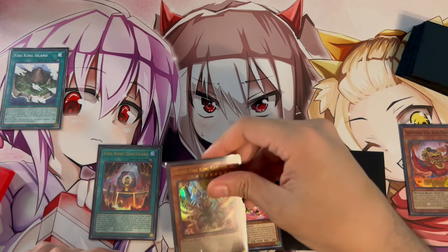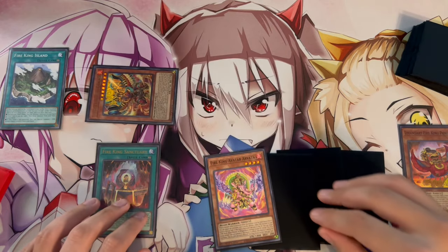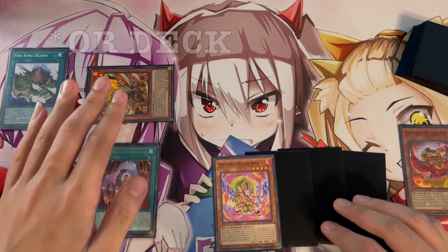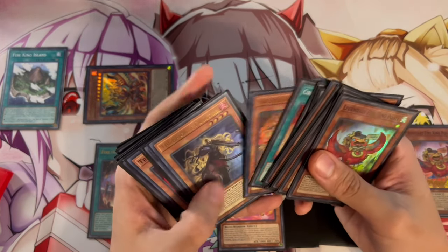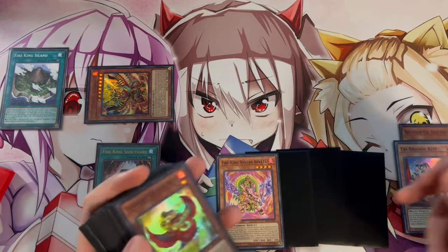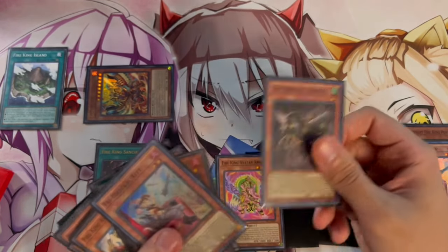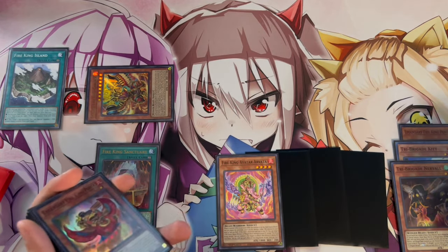Garunix triggers because a card was destroyed, so we Special Summon it from our hand to the field, then activate its effect to destroy a fire monster from our hand or field. The card we want to destroy is Tri-Brigade Kit — that's how this deck synergizes so well. We destroy Kit, activate Kit's effect, and Kit sends Nerval from our deck to the graveyard.